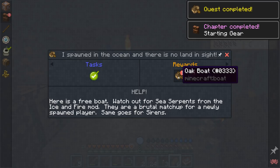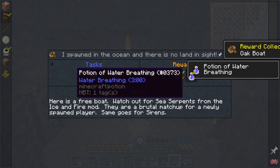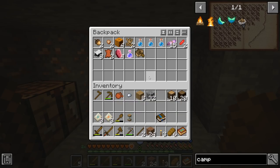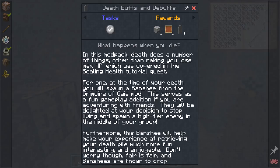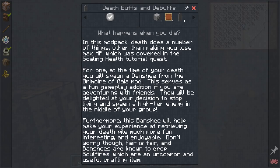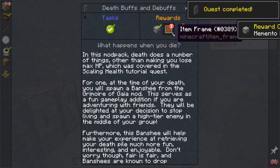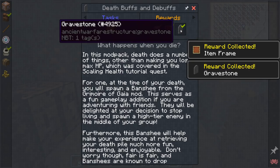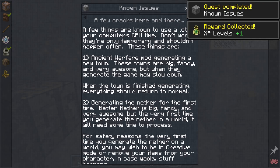Let's expand this out a little and look at the guidebook. We have a boat — free boat! We finished the whole chapter — we've got a new reward: Potion of Water Breathing. We don't need that right now, put it in the backpack. Let's look at the general mod pack information — death buffs and debuffs. When you die it's bad, but a banshee is left behind making your death pile recovery much more fun and enjoyable. Sure, okay!